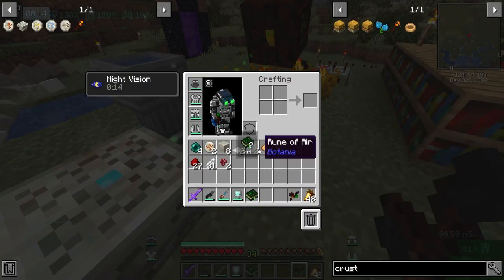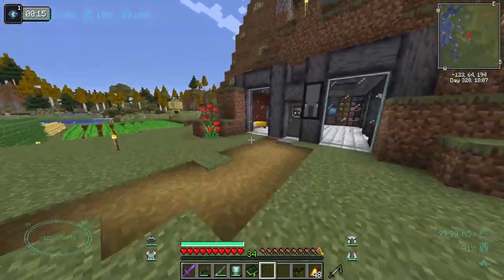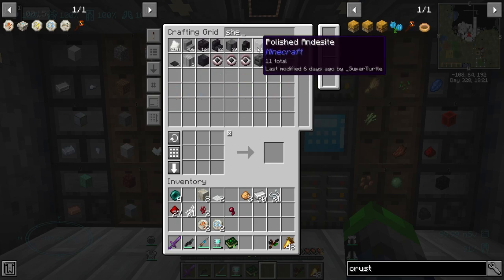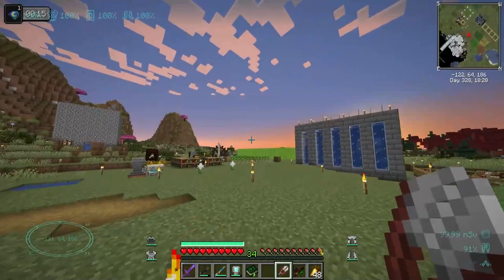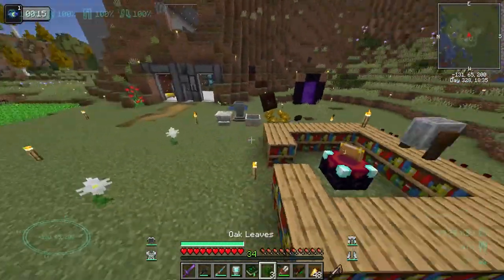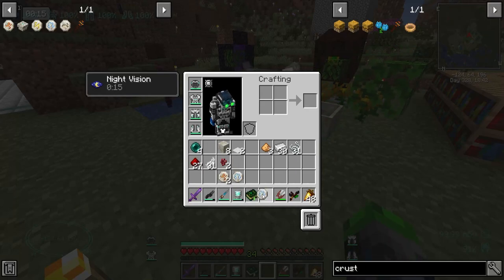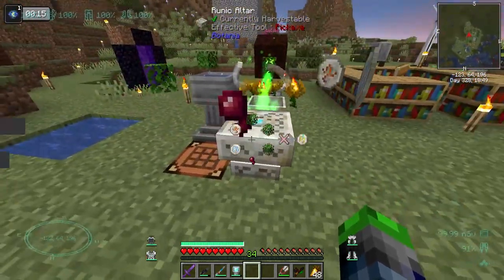There we go! Got some fire runes. Then we need this one which requires one of each of those, some leaves, and a spider eye. I don't have any leaves... Alright, got some leaves. So we got the three that we needed. Just go one, two, three - boom, boom, and boom.